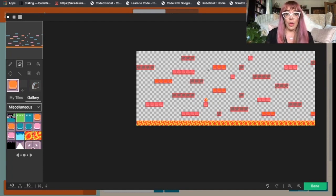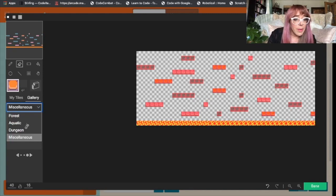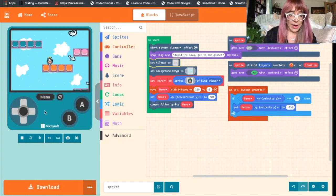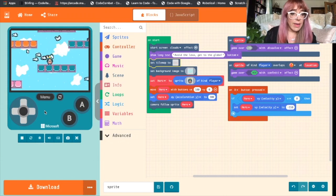I'm going to move our orb — the way we win the game — to the end of the tile map. I'll do that by erasing it and finding it again in the dungeon tiles. Got our orb, and we'll put it over here so our sprite needs to go along all of these platforms to get to it. Let's test that — click the A button. There are our pretty platforms and our very fancy clouds.